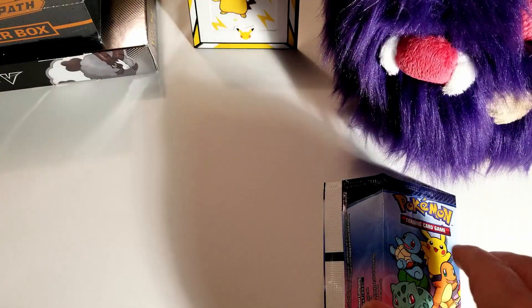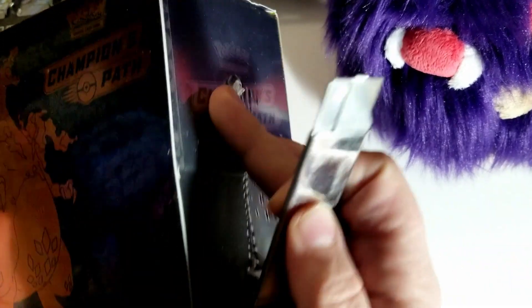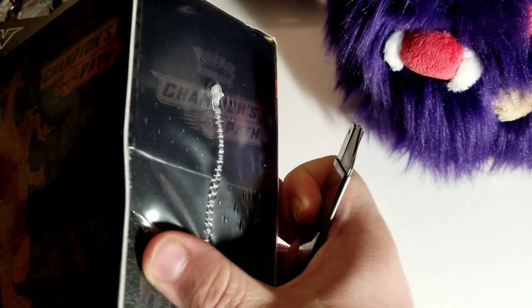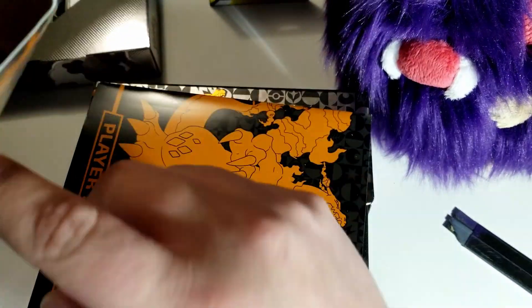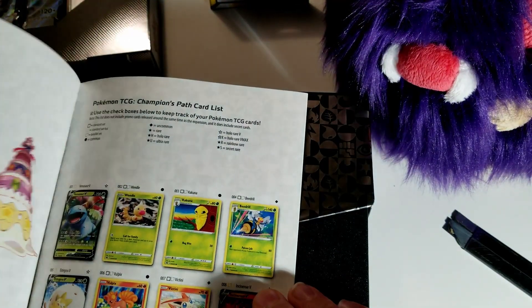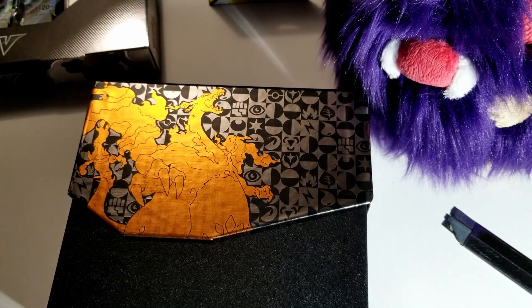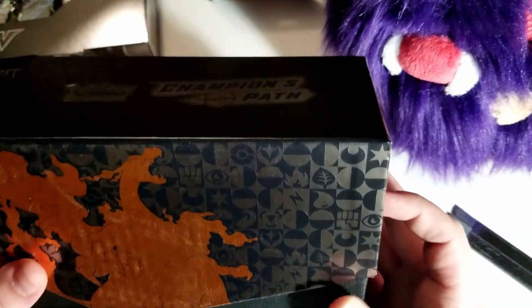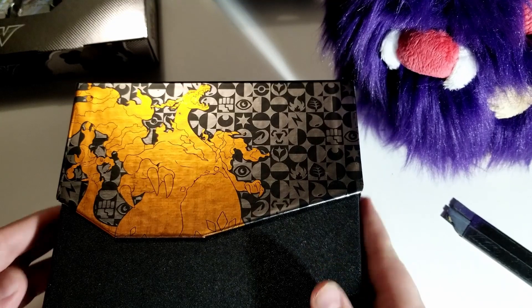Chimchar, Charmander, and that Pikachu — already a big bucket of win. Since I want some sleeves for these great pulls, I'm going to open up the Elite Trainer Box of Champion's Path — safety first. I've seen a few unboxings of these but I haven't really tried to spoil myself, so I don't know the exact contents. Some beautiful artwork on the inside. This is a player's guide — nice, because I haven't been into Pokémon since I was nine.